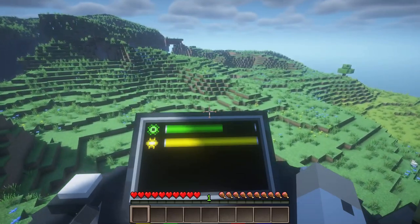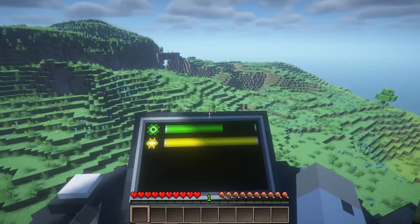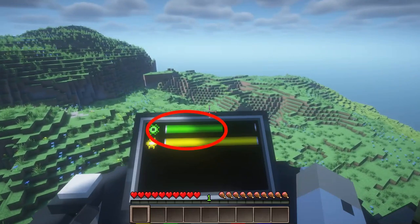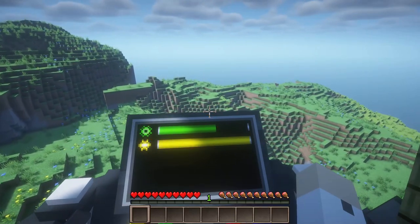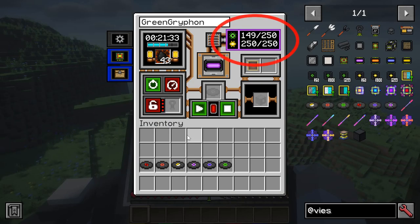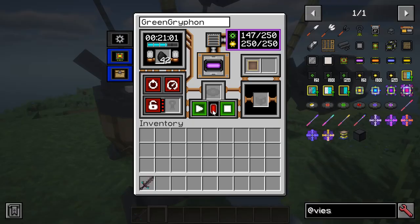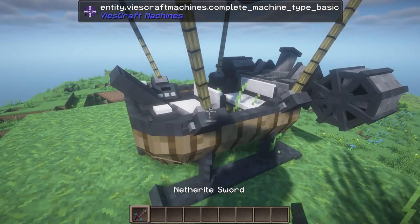Vehicles have durability like other tools — they lose durability through damage from hostile actions and through simple use; just having the engine running is enough to reduce durability. When driving, there's a green bar on the center screen of the dashboard showing the relative health of the vehicle; as durability is reduced, the green bar grows shorter. On the main control panel, durability is shown in the upper right corner as actual numbers for a more precise readout. By default, all non-upgraded vehicles have a durability of 250, which can be increased through upgrades.